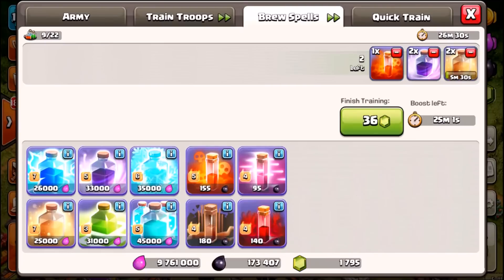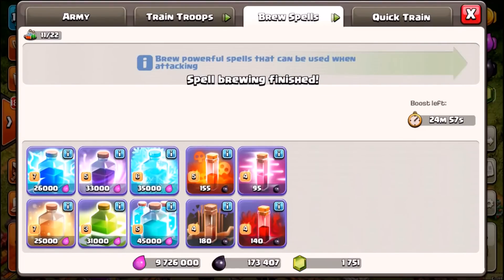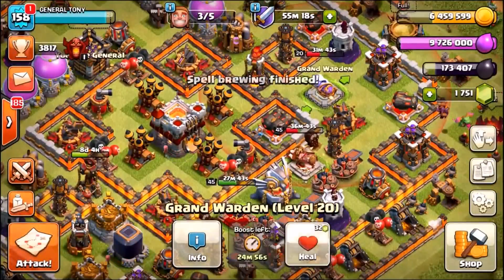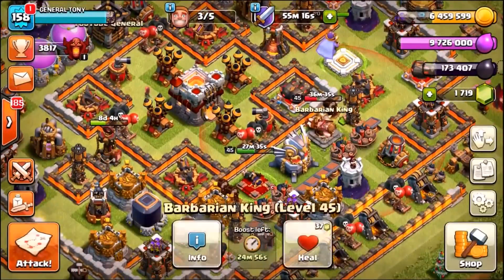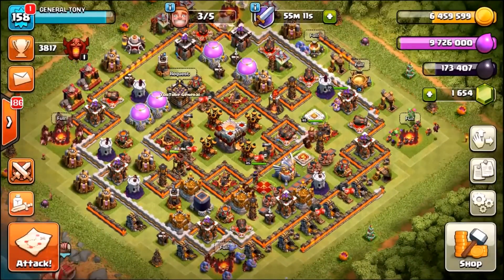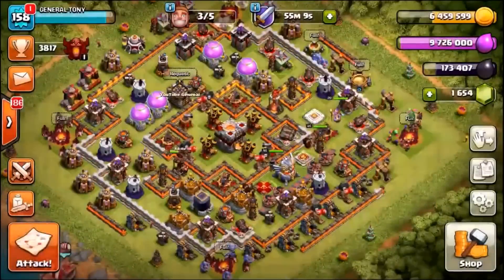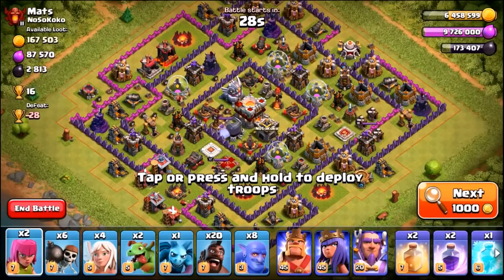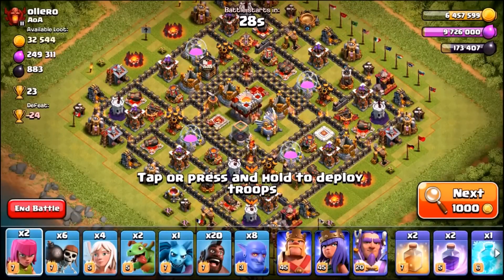We're going to gem up the grand warden, and this time the barbarian king and archer queen are going to funnel together for a better result. Troops, heroes, spells ready — let's roll. If you've made it this far into the episode, let me know in the comments which troop we should make an immortal army with next.